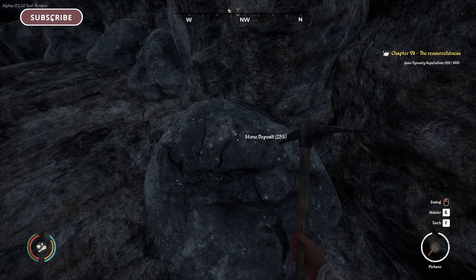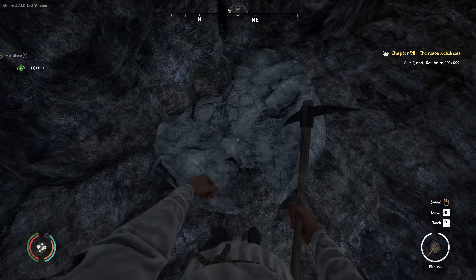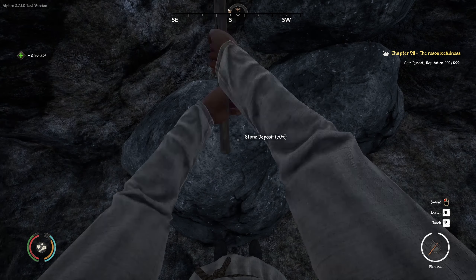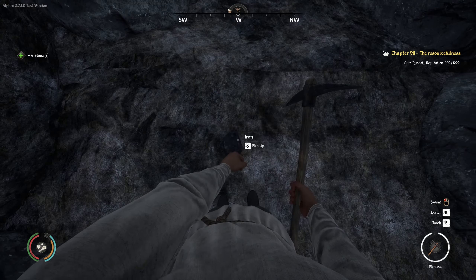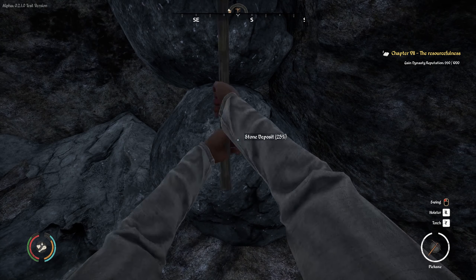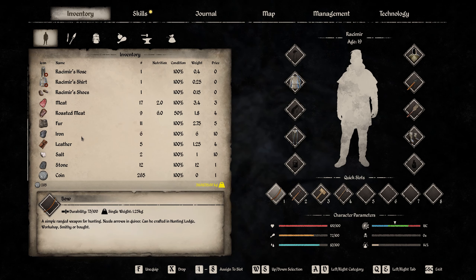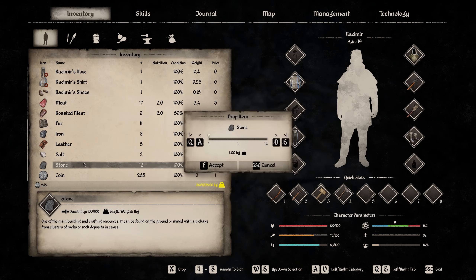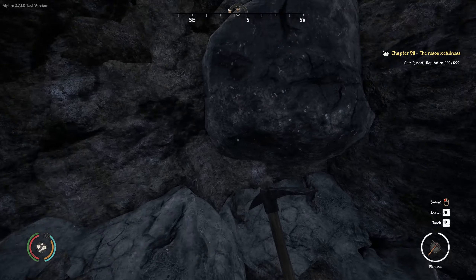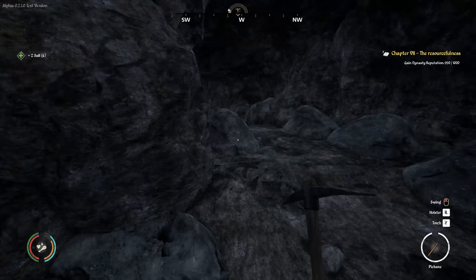First time mining — gotta get that screenshot in. All right, what do we get? Salt, stone, iron — three iron, look at that! Should have done this a long time ago. I don't know how much we can hold. I'm already encumbered with six iron — I think I'll just drop the stones. I'll need those for upgrading houses eventually, but for now we're just going to stick to the salt and iron.